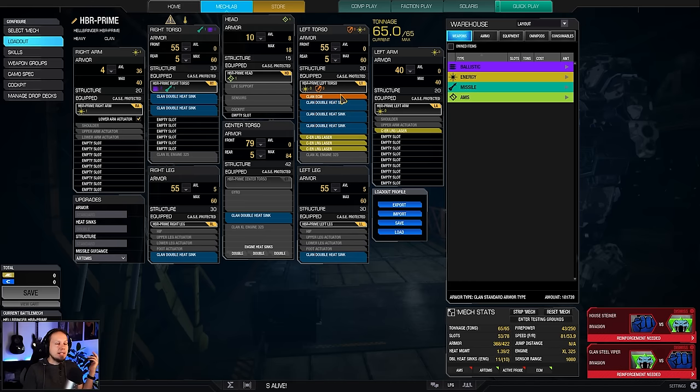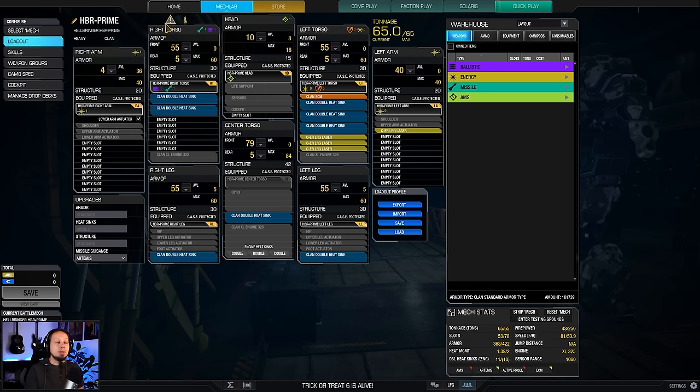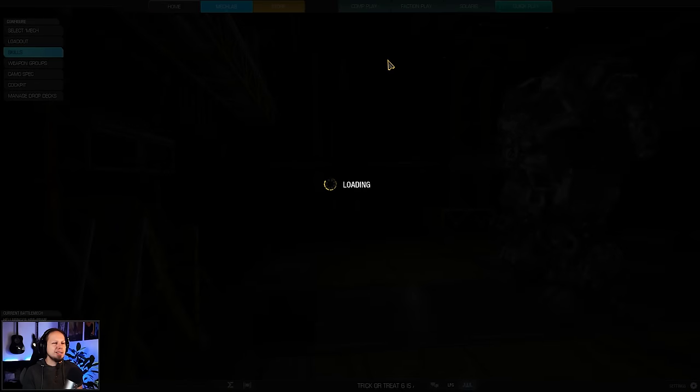We have some heat sinks and an ECM on this mech. It is actually pretty cold — we have 1.4 heat management, so we can shoot often. Important thing though: the little triangle says we shouldn't shoot more than two lasers of the large variety at the same time, because then we will generate ghost heat, and that is not good because then you cannot shoot that often. So use group fire. Stagger your shots.